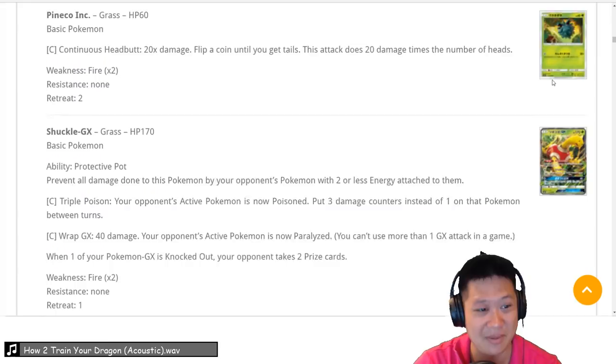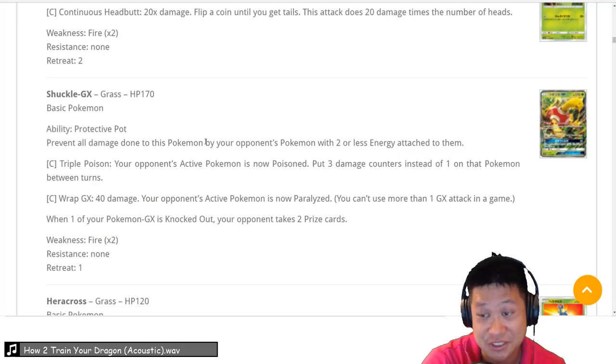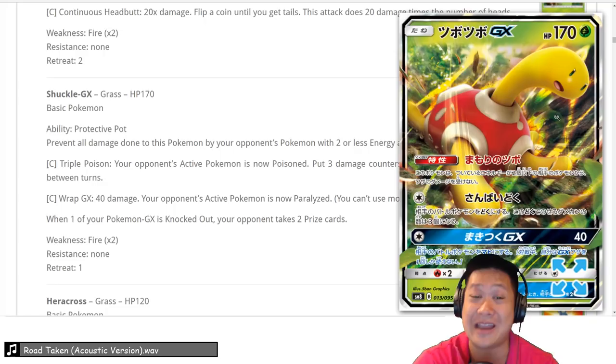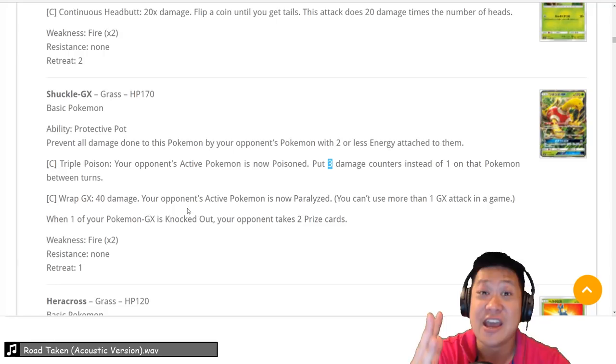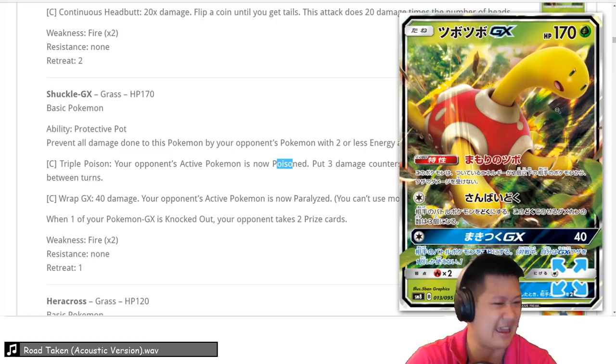Shuckles GX — our first 5 card. Protect a Plot: if your opponent has 2 energies or less, Zoroark GX, Garbodor GX, Loss March, Night March — your opponent can't do any damage. It counters a lot of cards in the meta. Its attack type is Colorless so you can put it in all your decks. Its attack is Triple Poison — if your opponent doesn't retreat, they take 90 damage. The GX attack paralyzes them so they can't retreat, which combos with the Poison. It's a great counter anti-meta card that everybody can squeeze into their deck. We're going to put Shuckles in our deck — 5.